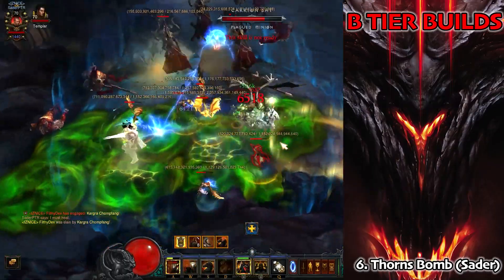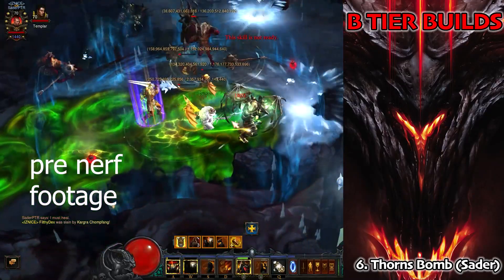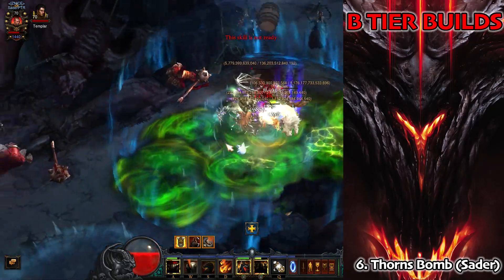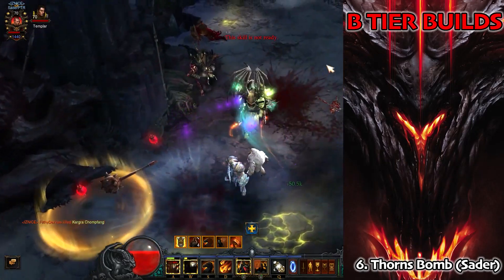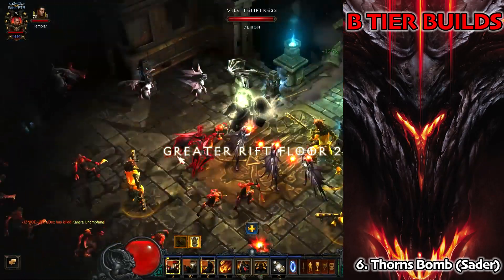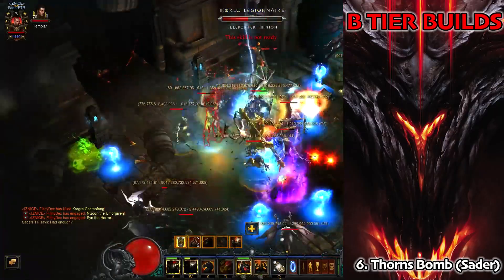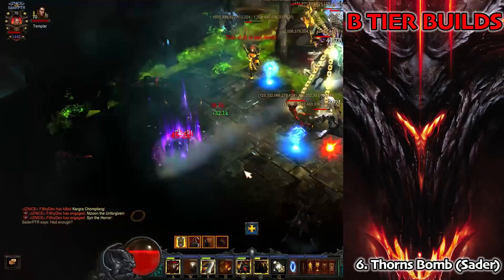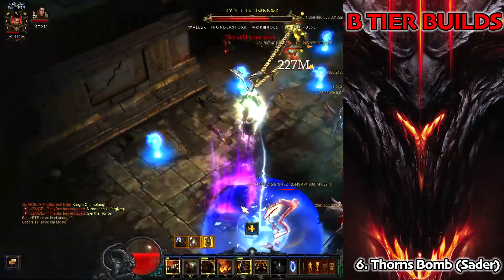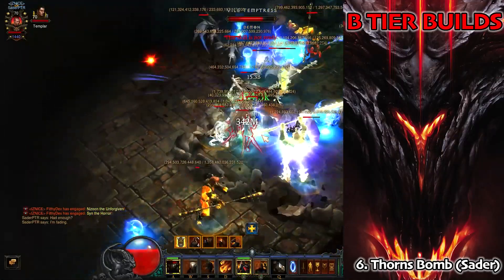Moving into B tier, first up we have the Thorns Bomb Crusader. I was a little surprised this didn't get a rework back up because it was so powerful on PTR first time around, then it got nerfed — I think the nerf is probably a little too harsh. It is a push build, really tanky for a push build, so early on with not many paragon points this is a good option. Those bombardments really do hit like trucks, though thorns can't crit so it's going to be a slow-burn build to perfect across the season.